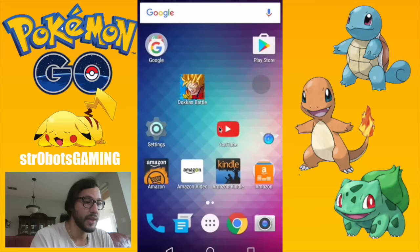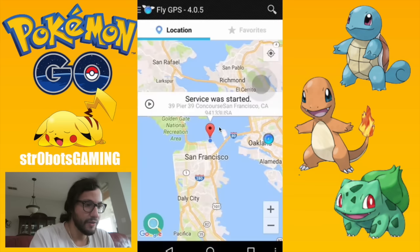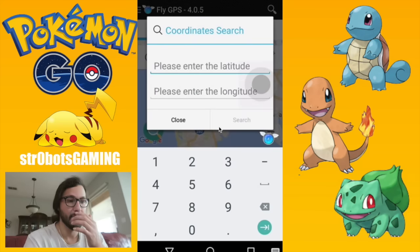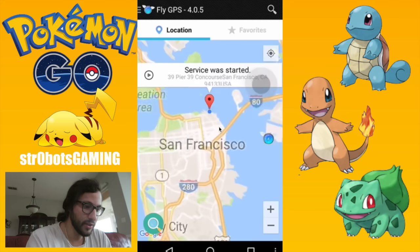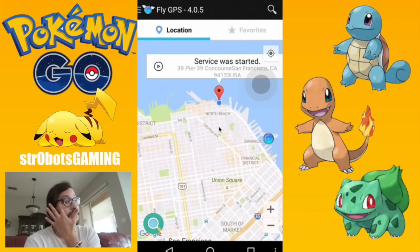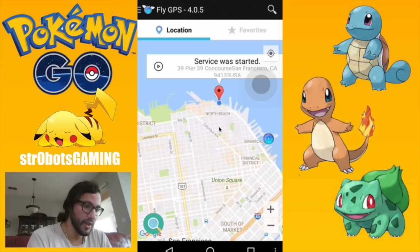I'm going to show you how to get it back on your phone, as well as how to update it to version 4.0.5. This is the version where you can input coordinates right here, so you can snipe just like normal. This is way better — even the old Fly GPS in the Play Store never updated to this one, so it's always good to know. You can input coordinates instead of just having to drag around and teleport.